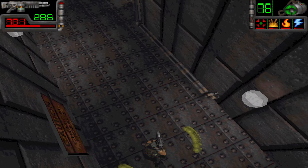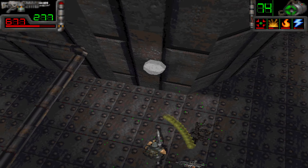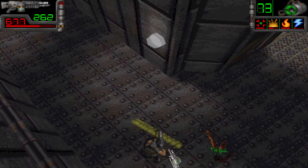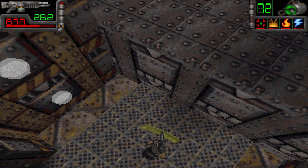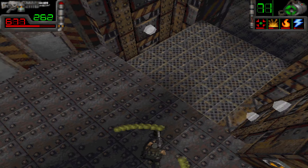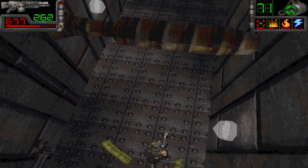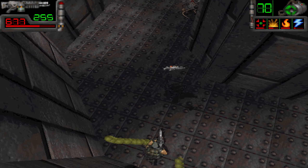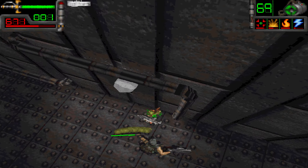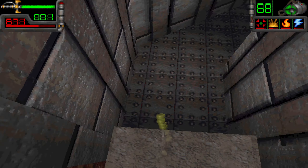There's some radiation right there, so let's activate the shield. I accidentally deactivated it, but we've got it. Let's see where this takes us. I think we already went up here — yeah, this is where we fought that one dude.